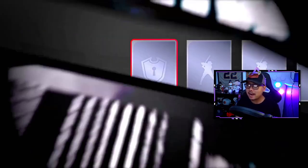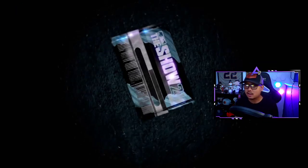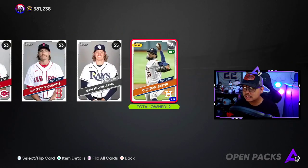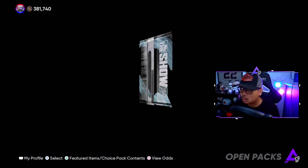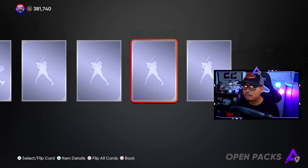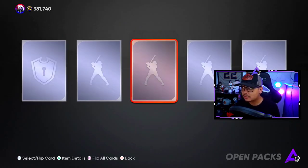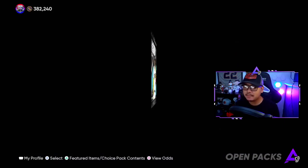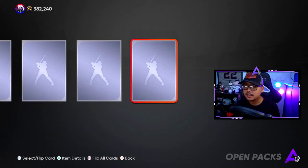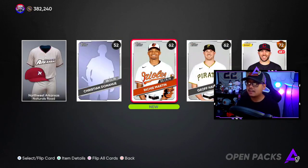How much did we make from the Shark Map? I personally pulled the rare round out of the All-Star game pack, so I think I made 300,000 stubs from the Shark Map alone. Let me know how much you pulled and who you got in the All-Star game pack, because that's gonna be the best map we get this whole year. Maybe the extreme map will be better, but I don't think so.